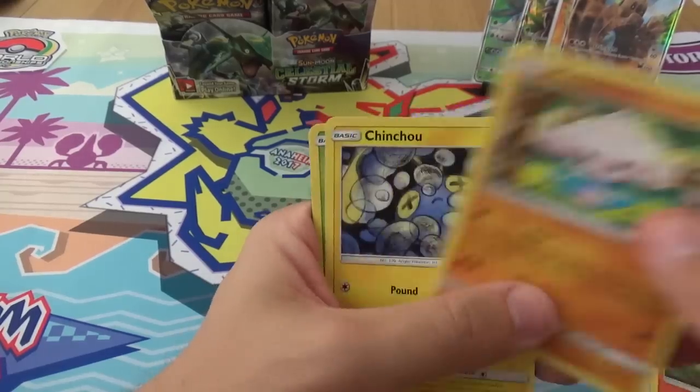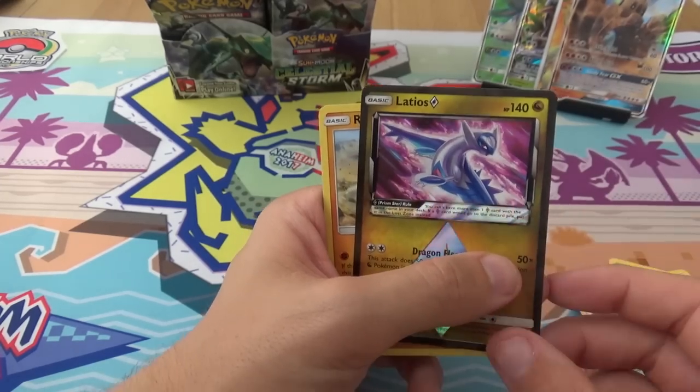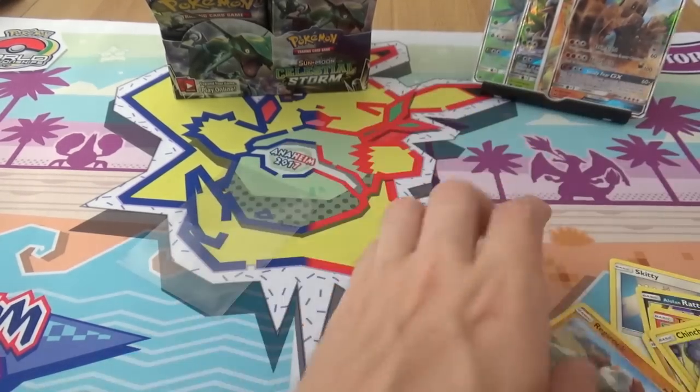Skitty, an Alolan Rattata, Torchic, Meditite, Chinchou, Cypher, Hau, Metang, a Latios Prism. Do I already have that one? I think I do. And a Regirock.